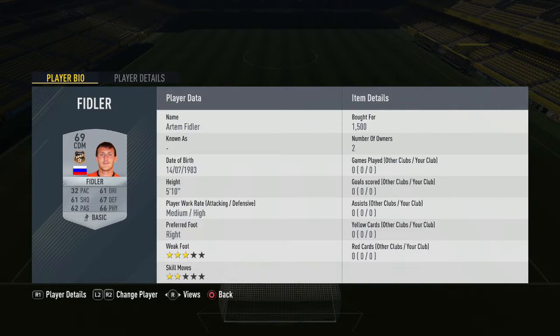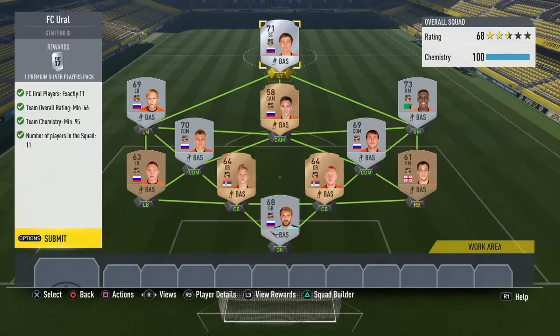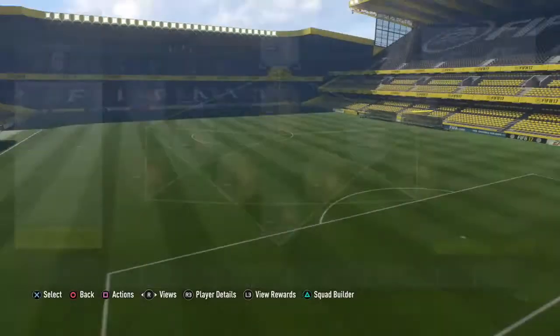CDM we have Fiddler — unfortunate name — and he does cost you roughly 1,500 coins, varying between 1,500 and 2,000. Then we have Enjelinov for 1,700 coins, rounding off the CDM positions. In the right mid position we have Lungu for 400 coins, easy pick up. Moving to left mid we have Dansev for 300 coins. In the CAM we have Alexander Sherbakov for 600 coins — a rare bronze, a little expensive but not too bad. And up front we have Pavlyuchenko, the ex-Tottenham man, the most expensive player in the squad at 2,100 coins, finishing off the Ural side.